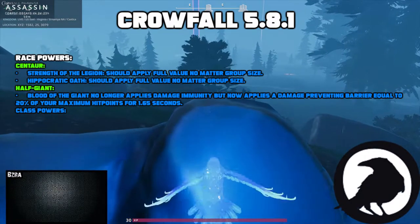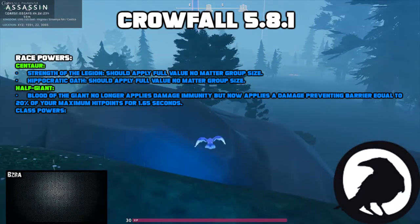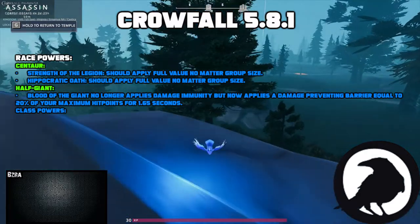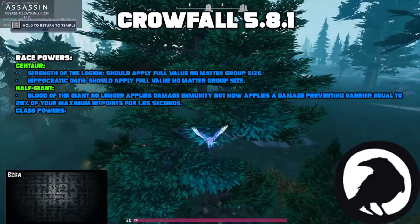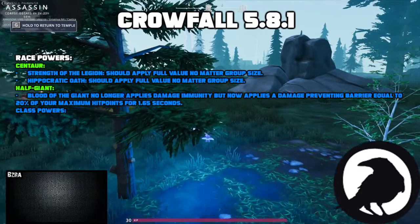There were a number of changes to race powers. For Centaur, Strength of the Legion should now fully apply its full value no matter the group size. Hippocratic Oath should apply full value no matter the group size as well. For Half Giant, Blood of the Giant no longer applies damage immunity but now applies a damage preventing barrier equal to 20% of your maximum hit points for 1.65 seconds.